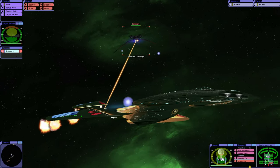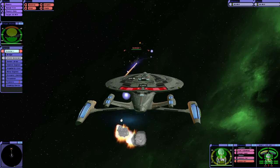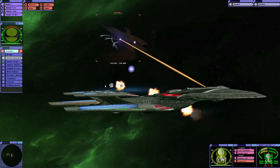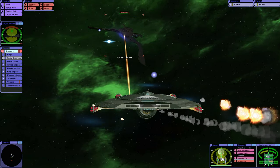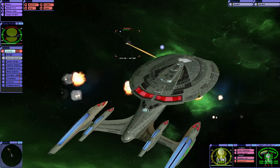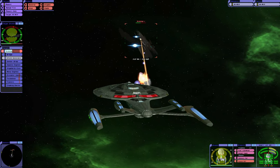Our shields are taking an absolute pounding here. I really like the Scimitar in Bridge Commander Remastered — feels much more canon than the one in Kobayashi Maru. Their forward shield has definitely taken quite a bit of damage there. I can't get to that shield generator though; it's too heavily shielded. A shield generator shielded? Yep, that's a Scimitar.